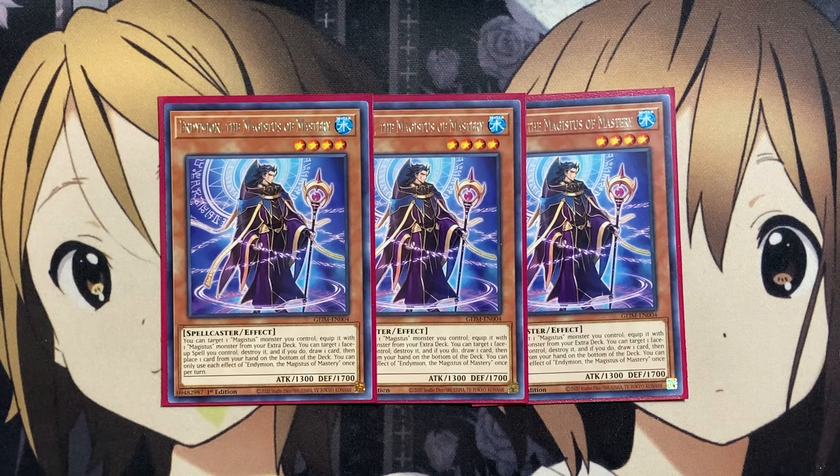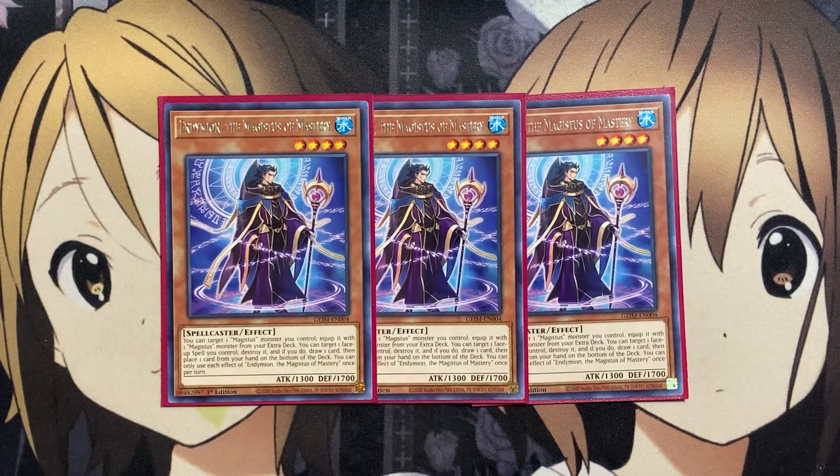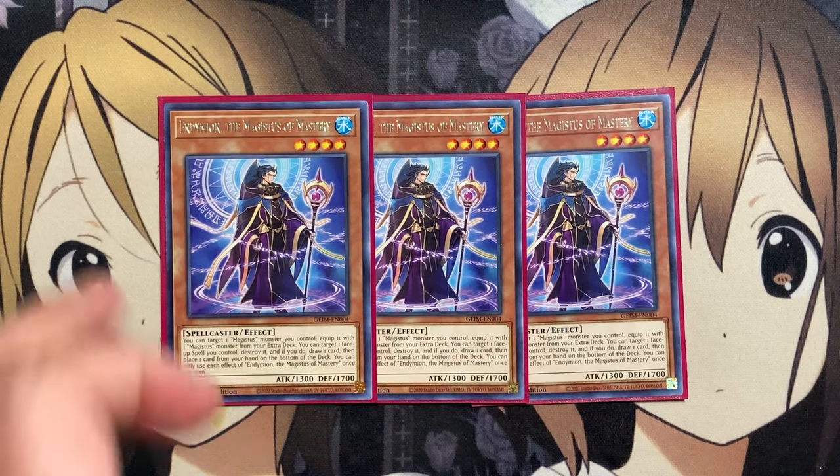So whether it be your face-up continuous spell, which is our Trismagistus, or just being able to make use of the equip — targeting a Magistus monster you control and equipping it with a Magistus monster from your extra deck — it's a resource and just another good setup to use.